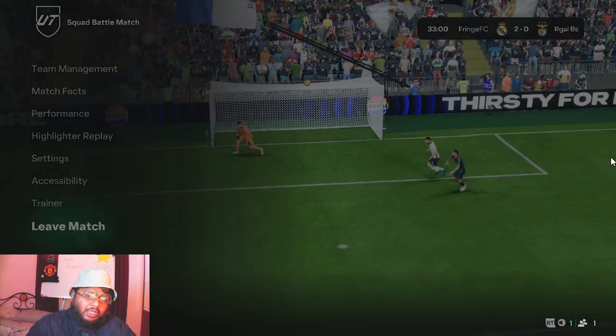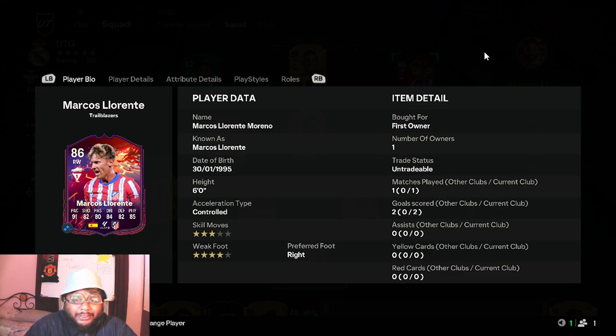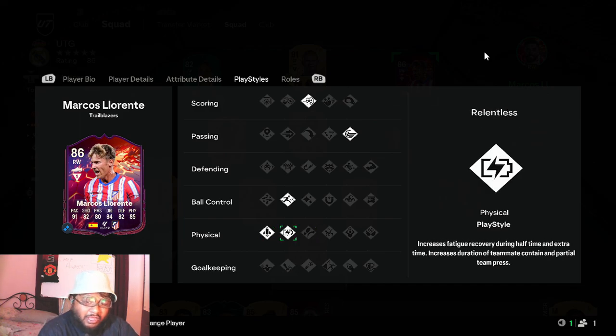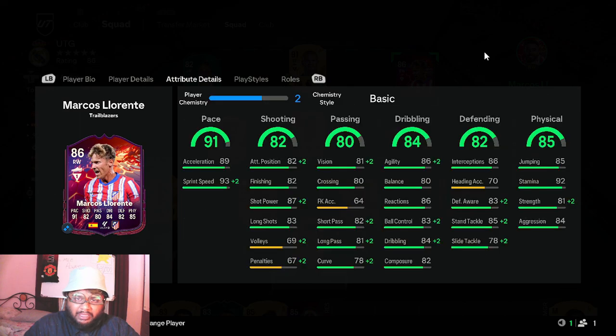I'm going to force quit the game and go look at his play styles. Marcos Llorente's roles and play styles — oh my god, he does not have a play style plus. How does he not have a play style plus? He has power shot, whip pass, rapid, relentless, and quick step. He has good play styles, but there is no play style plus on him — that's a bit extreme, not nice at all.